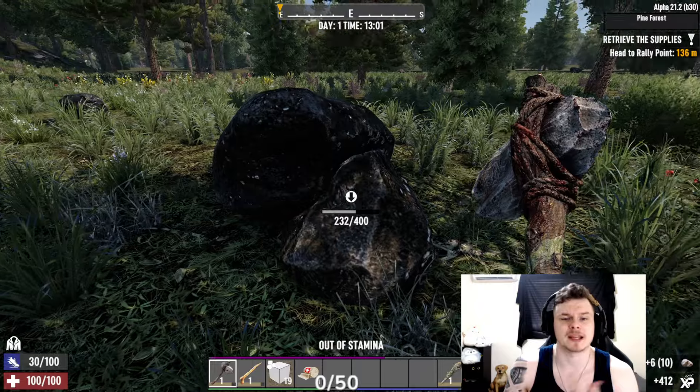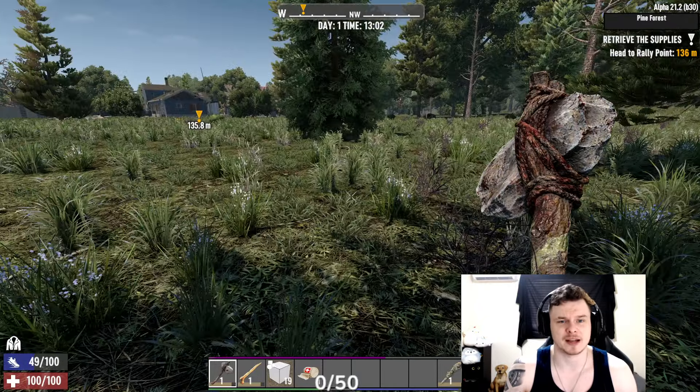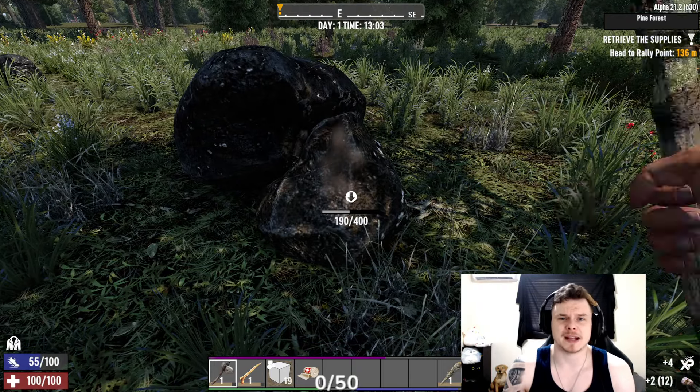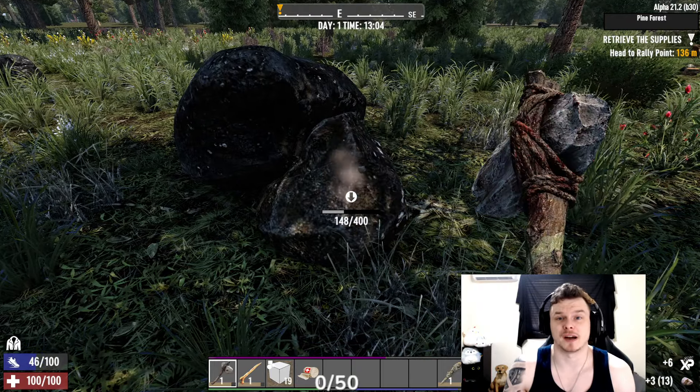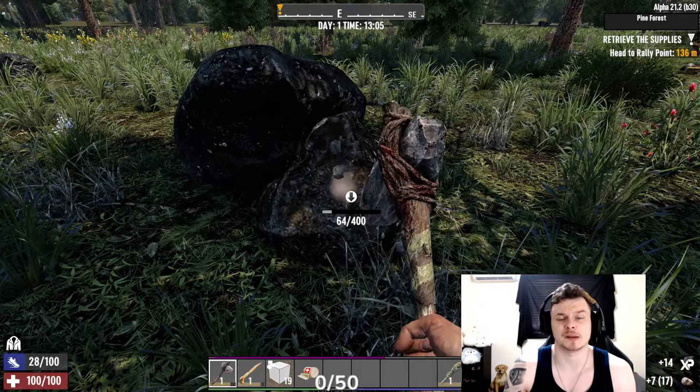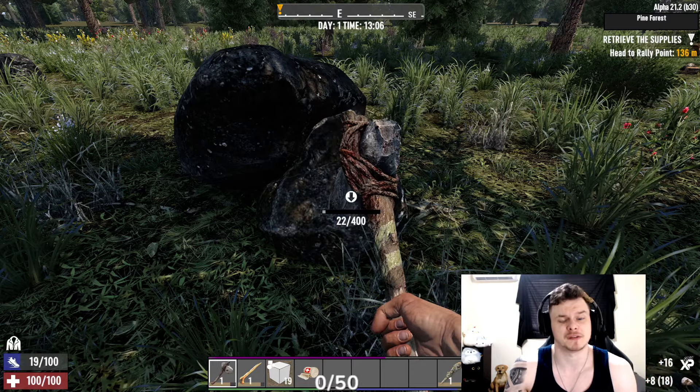Notice the sound my character makes when out of stamina — I have to respect that because if anything creeps up on me, we could be in a lot of trouble. With magazines, when you read them the number goes up. Not all skills share a maximum of 100 — some will be 80, some 75, some as low as 50.